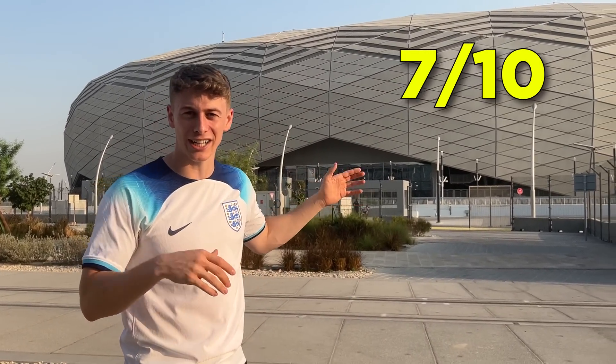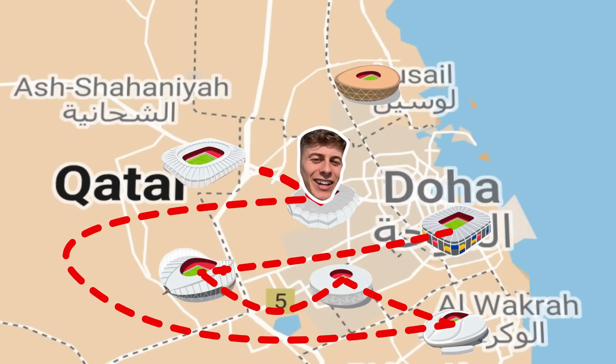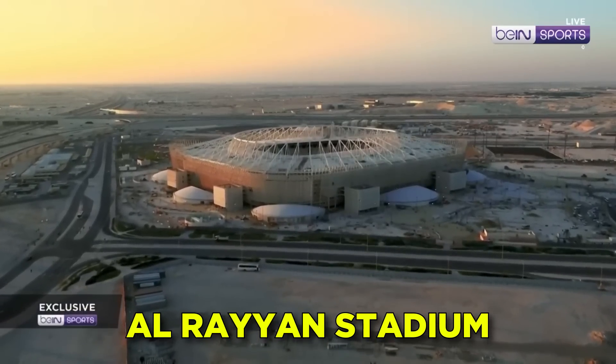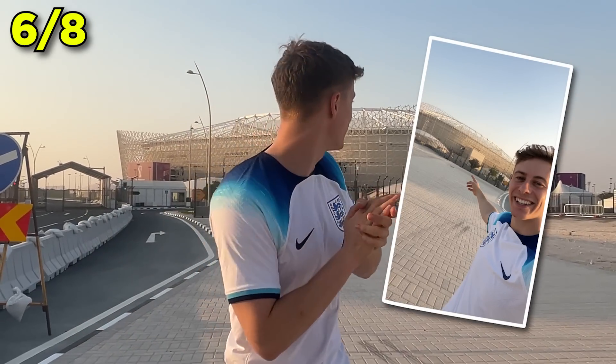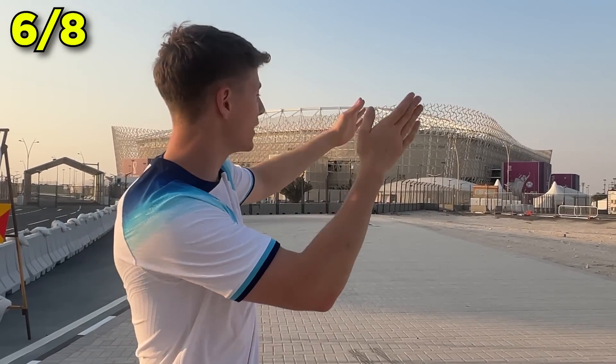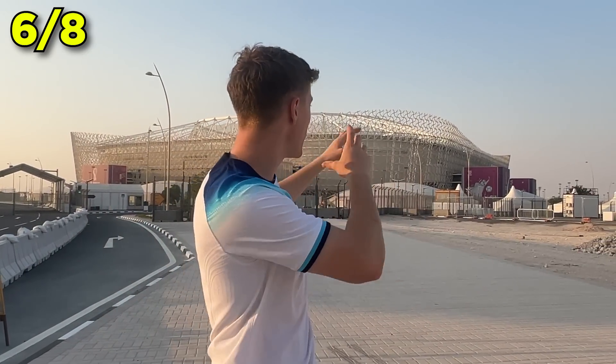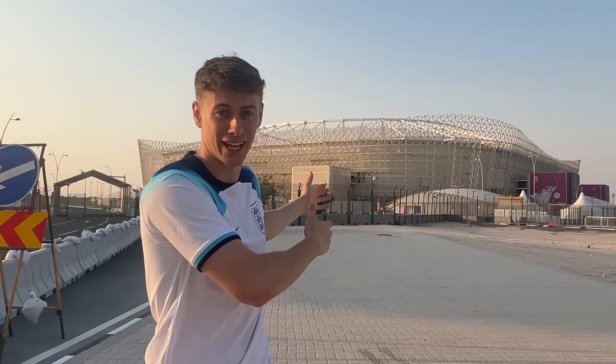We are at the fourth stadium, the Al Janoub Stadium. It's actually designed based on Qatar's traditional boats — like the sails. Honestly, it looks more like a spaceship. This is one of the craziest stadiums I've ever seen in real life. Beautiful. 40,000 capacity. I'm giving this a very solid 9 out of 10. One thing I forgot to mention is it actually has a retractable roof, though I'm pretty sure with FIFA rules it's not allowed to be closed during play.